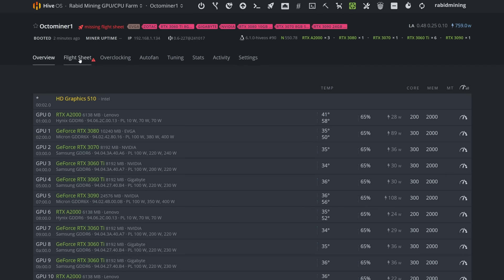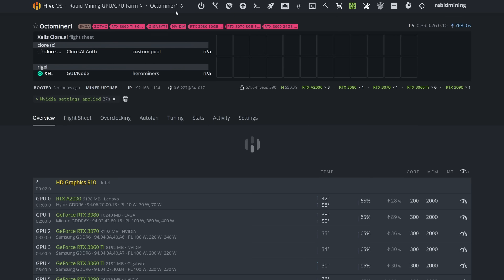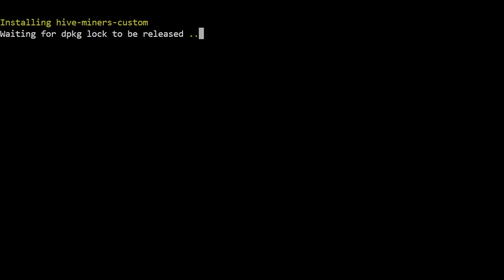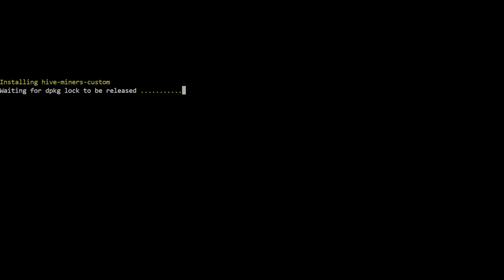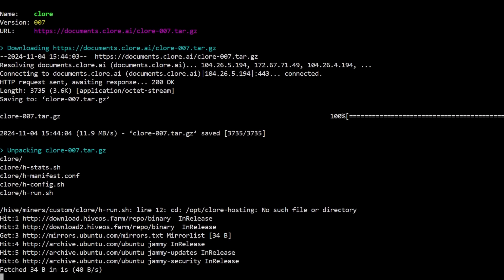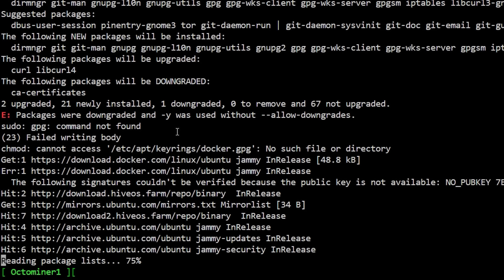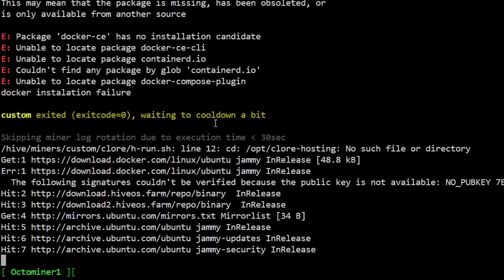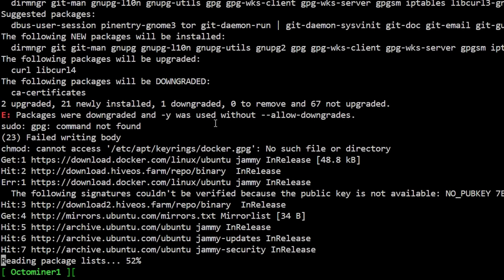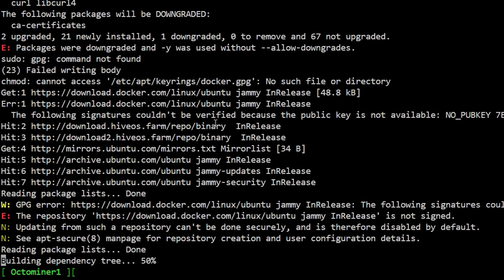Once everything's updated, come into the flight sheet — 'Exalus Clore.ai hosting with Exalus' — and send that flight sheet to the rig. Now we SSH into the rig. If you're not sure how to get in via SSH, click Web Shell and use your username and password. You can watch everything download. Now, I am getting a bunch of errors here. There is a command to fix this — I want to try the stable version first to see if the errors persist. The beta version is going to require a couple of extra manual commands to get it working.